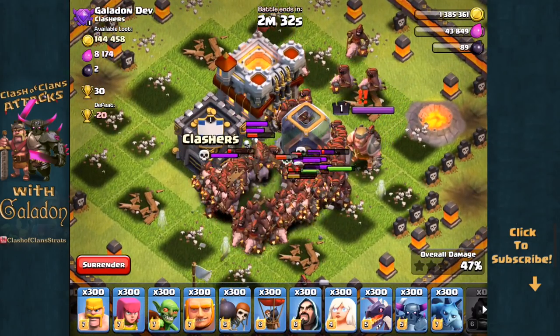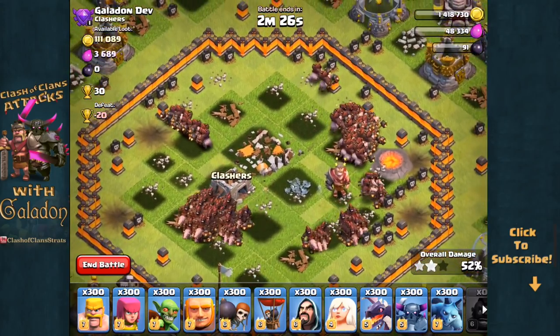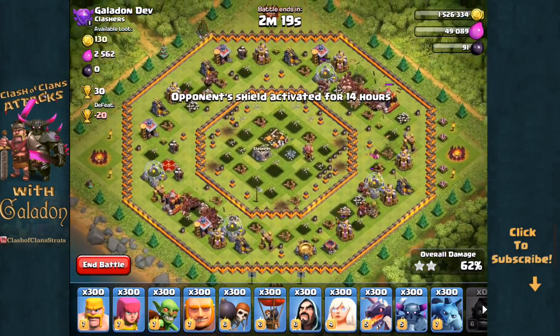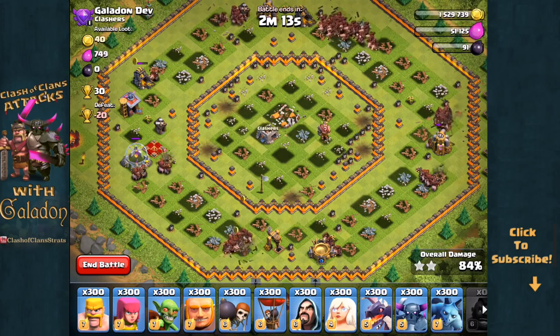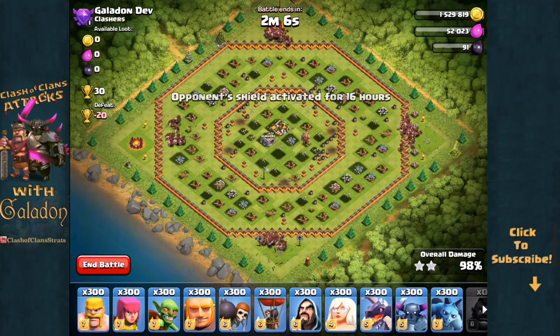Once they've got the Eagle Artillery last to go down, they work on the last of the structures. There goes the Town Hall, and now they will spread out in a few tightly knit packs of Hogs. They stick together, working on the storages, the mines, collectors, barracks around the outside, and shortly the camps on the very outside will be the last to go — 300 Hog Riders making quick work of this Town Hall 11.